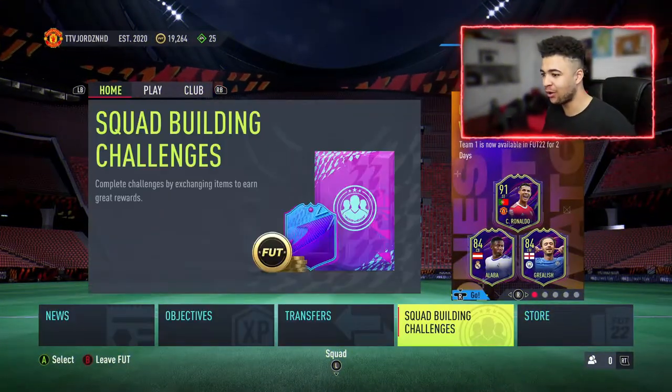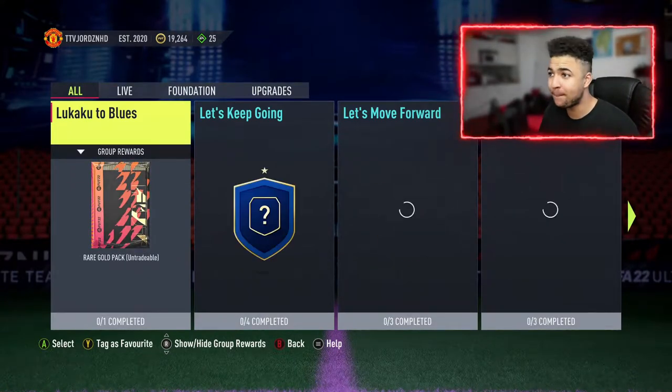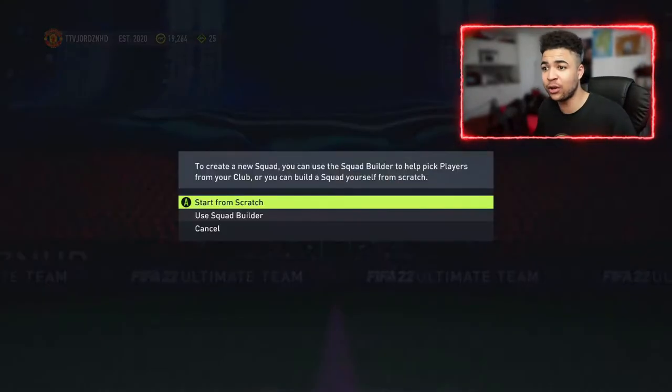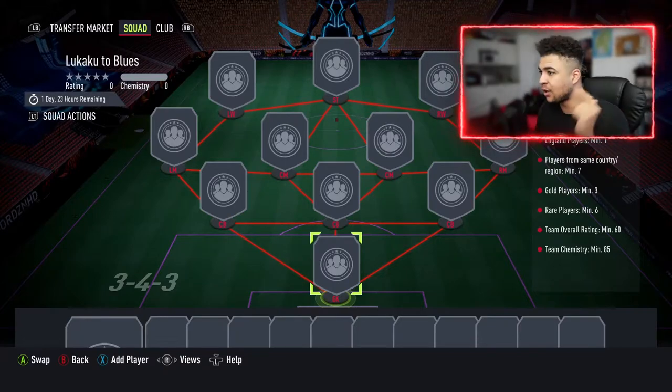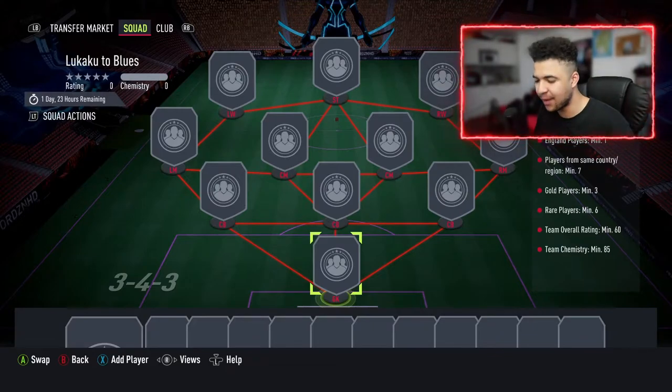Welcome back to the video. Let's have a quick look at what EA have dropped. SBC Lukaku2 Blues — rare gold pack, 25k pack for this SBC. To get the pack you need: England player minimum 1, players in the same country or region minimum 7, gold players minimum 3, rare players minimum 6, 60 overall with 85k. I'm going to get this SBC done and catch you guys right back.